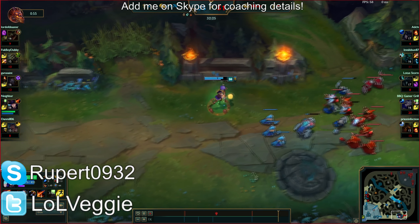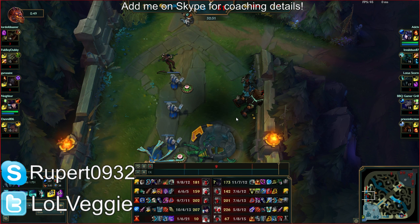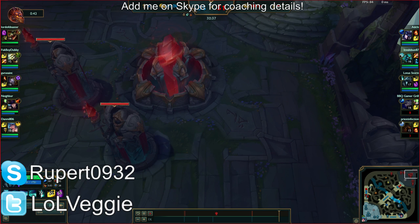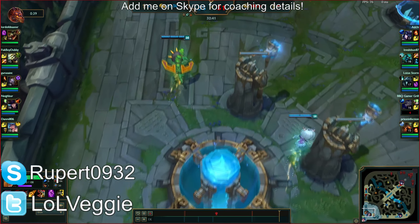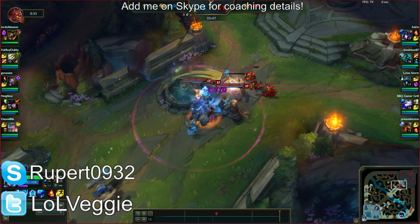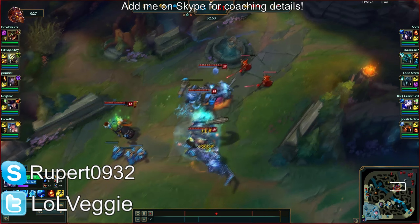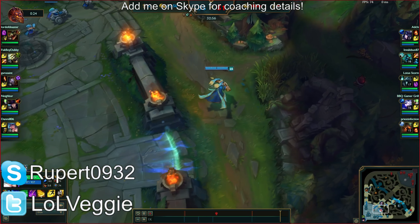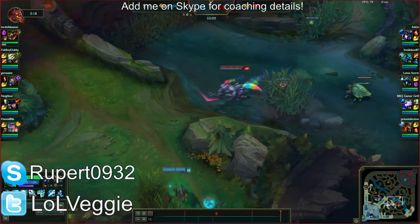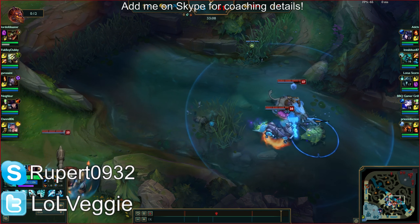That was just awkward to watch. You got the kill, but right there — if you had Zhonya's, you actually would have stayed alive for a few more seconds and the tower aggro would have redirected to someone else: Ashe, Nautilus, or Hecarim. You would have lived for an extra two seconds, killed two people, then died, then killed probably one more with your ultimate and gotten the quadra kill. Caitlyn would have been significantly lower too, allowing Ashe to live longer.